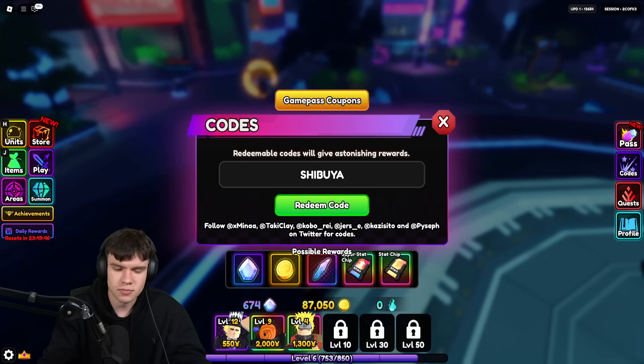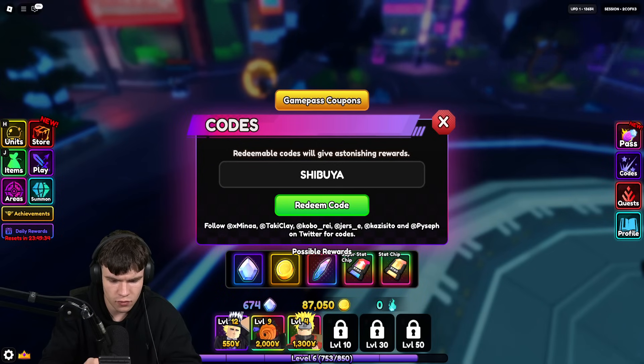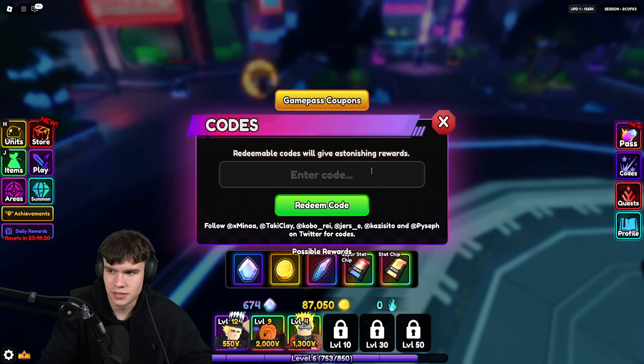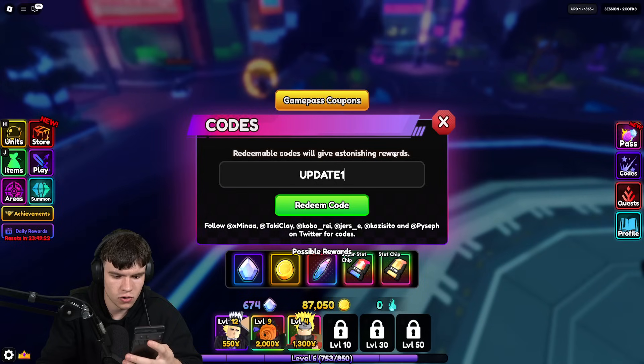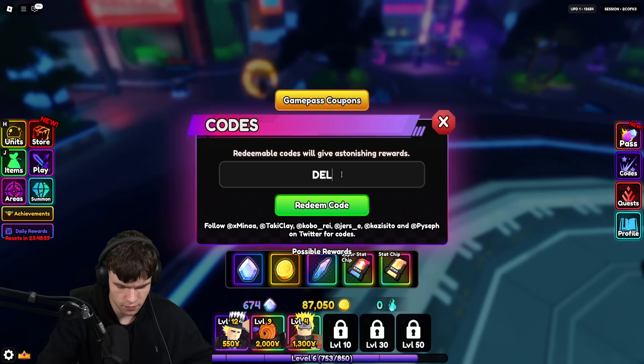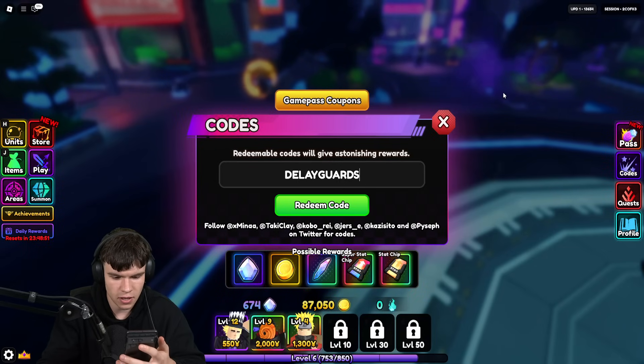That will give you more rewards. We have a ton of brand new working codes to redeem here in Anime Vanguards, so don't skip around or go anywhere. Next, let's enter the code update1 — U-P-D-A-T-E-1 — which will give us a ton of nice rewards. After that, let's redeem the code delaygards — D-E-L-A-Y-G-U-A-R-D-S. Redeem that code in.